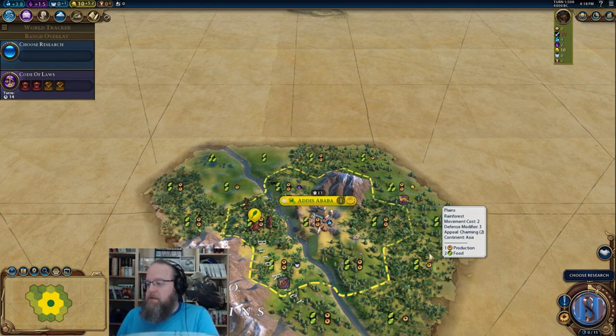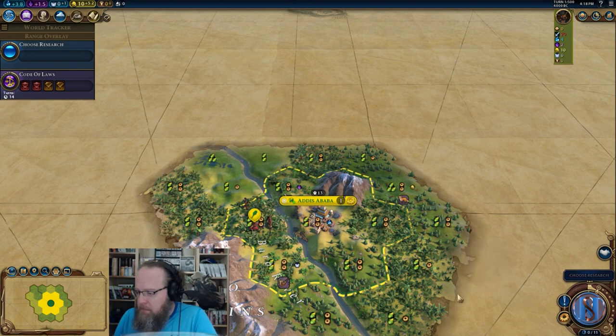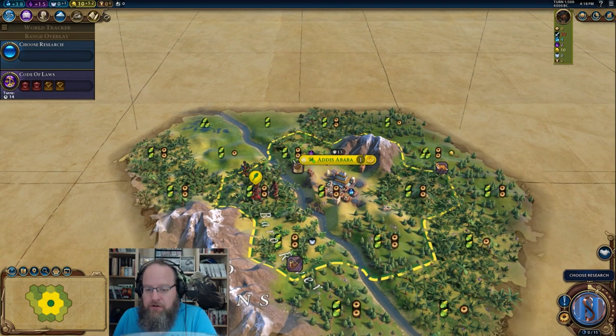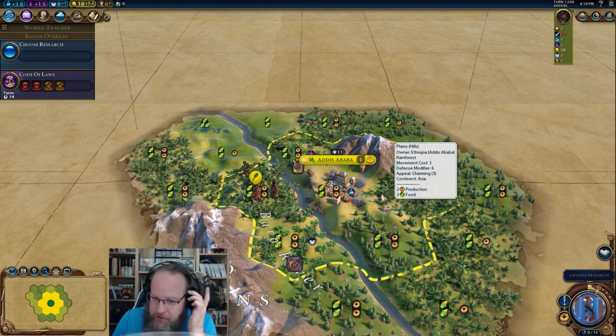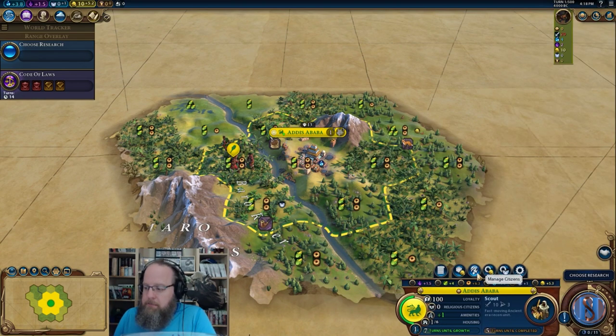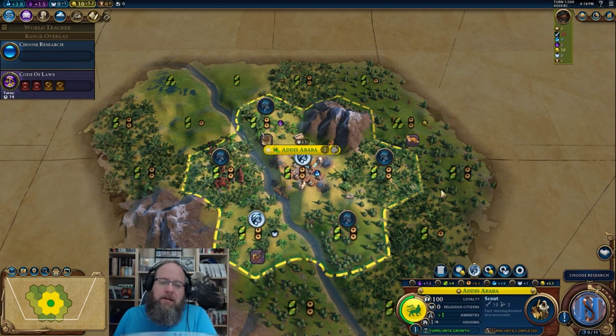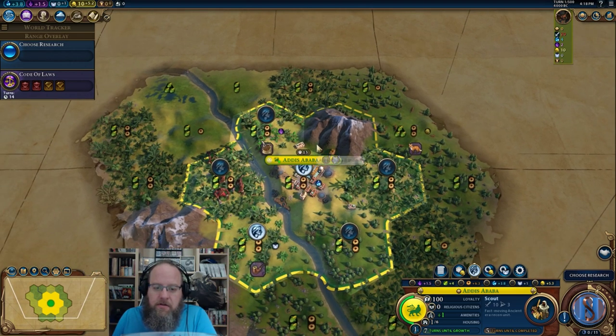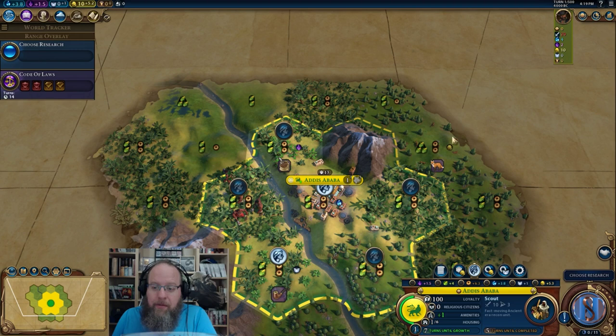There's a question about whether geothermal fissures on plains hills is new — the wiki entry apparently shows them on grassland hills. We're choosing to work the faith tile. We also found furs nearby, which is a really nice tile — we'll need animal husbandry to get that going.